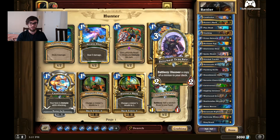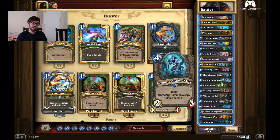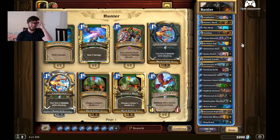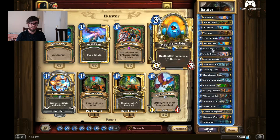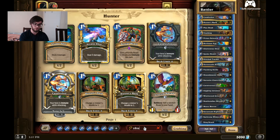Some run 2 Saronite Chain Gang or 2 Giggling Inventor. I've taken it down to 1 Tracking in case I'm going against a deck that plays a Skulking Geist, which completely removes my 1-cost cards.